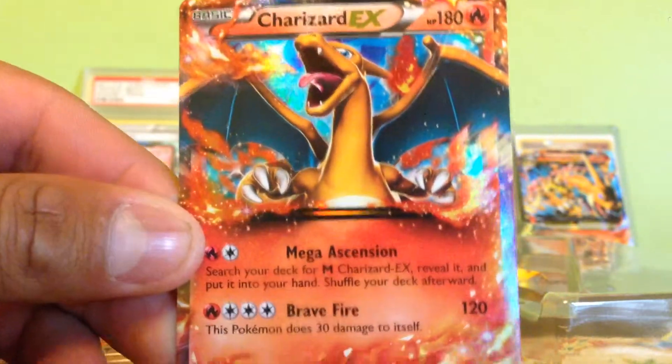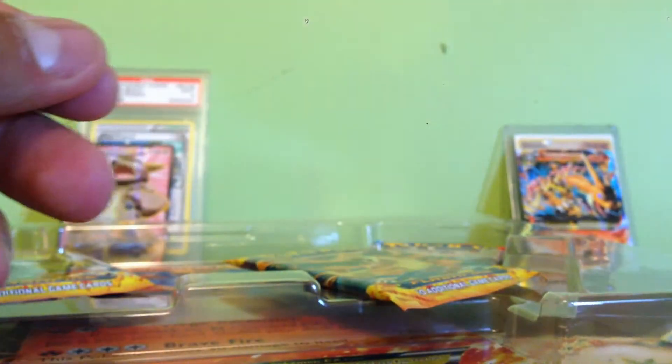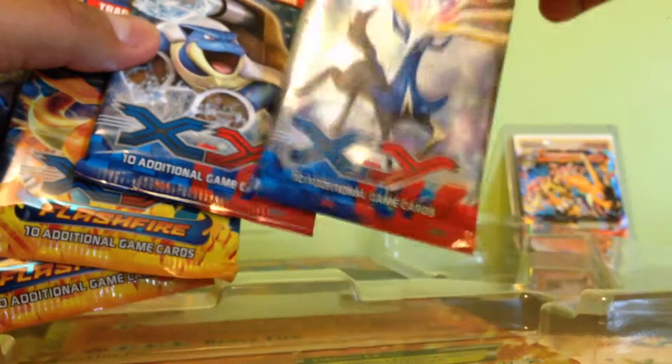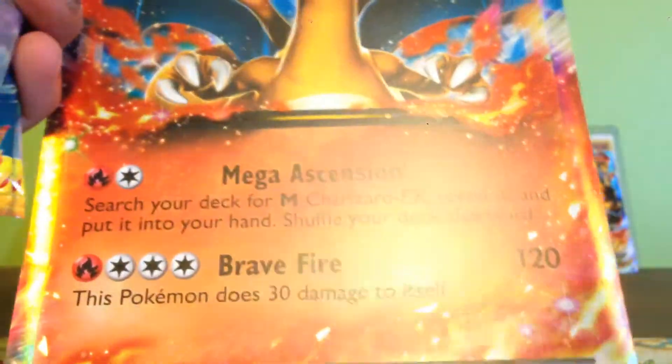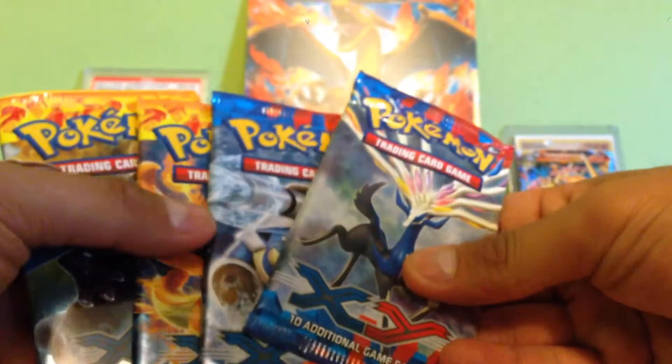So here is the Charizard EX Promo 17. Here comes my core cards — so we got two Fletchfire and two Baysay packs, and this giant Charizard. So now we have to open up the Baysay first, then the Fletchfire.